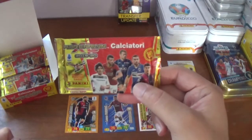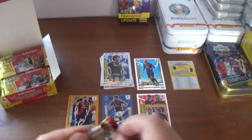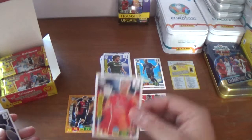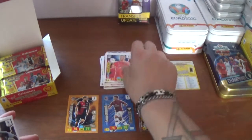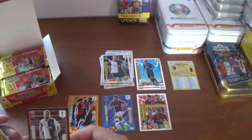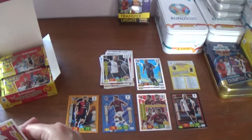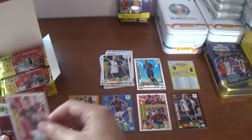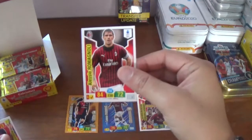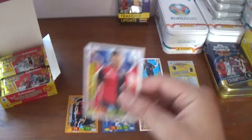We have another variation — Fiorentina and Quagliarella. Next up we have the Swedish goalkeeper Robin Olsen for Cagliari, Gonzalo Higuain of Juventus, a Stella card for Gonzalo Higuain. The rest of the base are the Torino captain Andrea Bellotti, Alessio Romagnoli of AC Milan and Antonio Sanabria of Genoa.